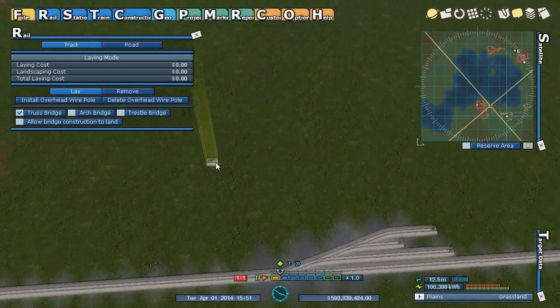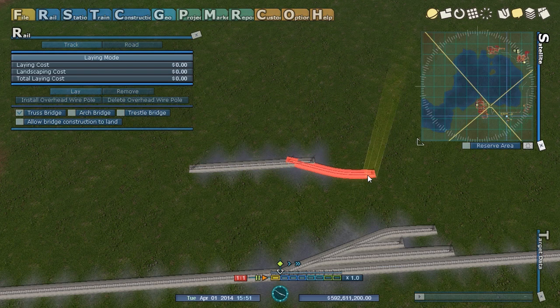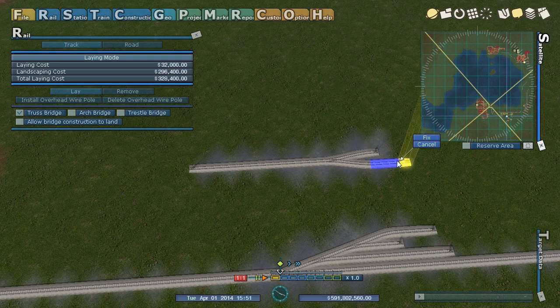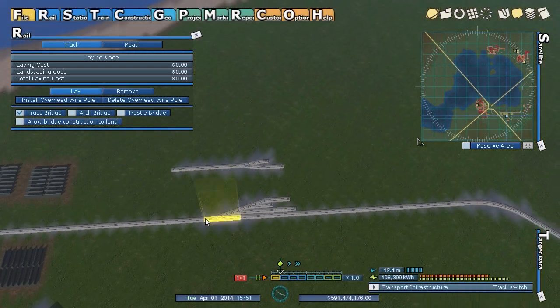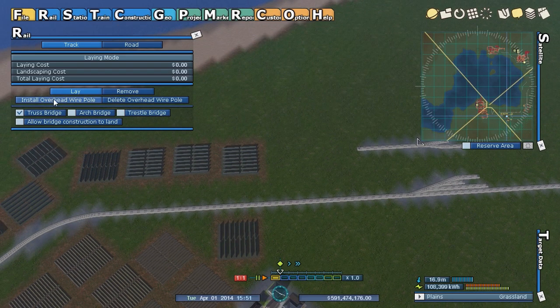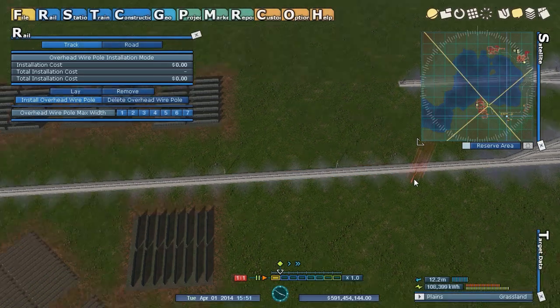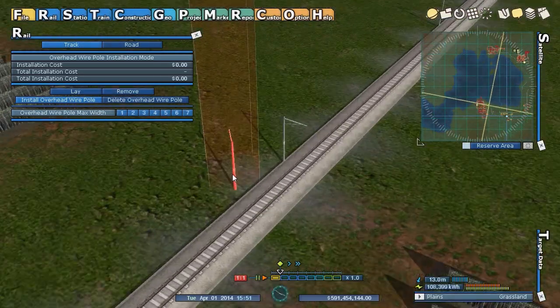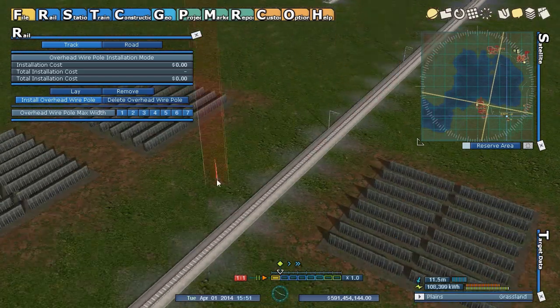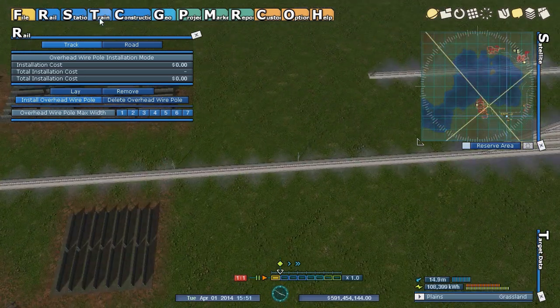Another neat thing you can do is create a Y junction — if you click here and drag out, you get this kind of junction, which is useful if you have a single track going into a multitrack station. You can mix variations between the two to get some complex things. There are now overhead poles for electric trains, though I don't know if they're actually required or just for show, since all the current default trains don't need it.